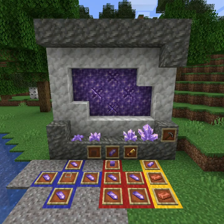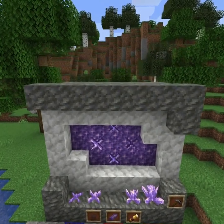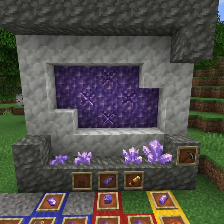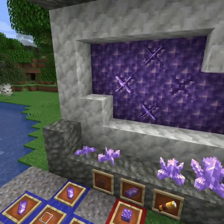Welcome to everything you need to know about Amethyst Geodes. These come in three layers, starting with Tuff, Calcite, and Amethyst, as well as Budding Amethyst, which will occasionally grow Amethyst Clusters.